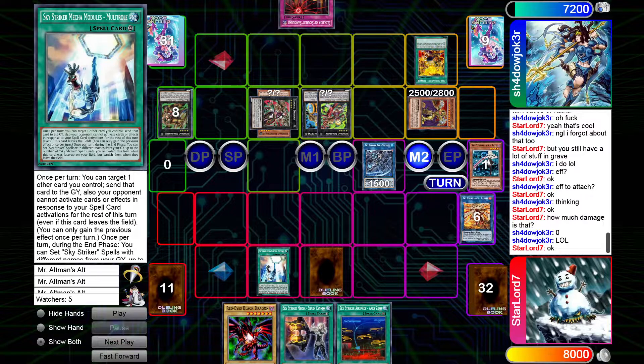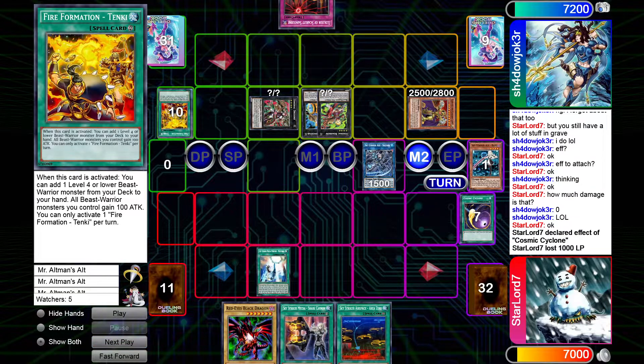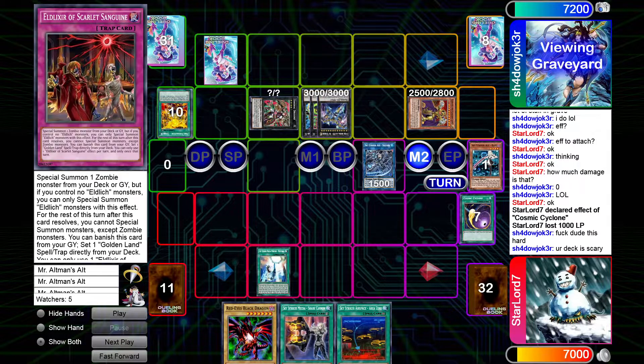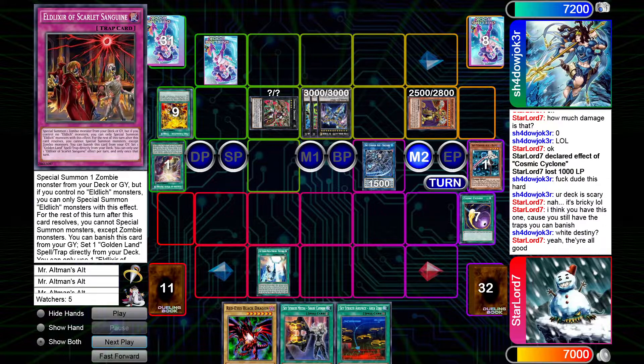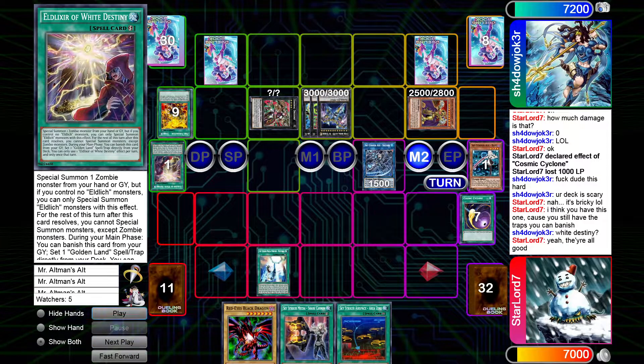I ask how much damage that is and he says zero. Drident pops the back row — I chain the Cosmic to the Tenki, because it matters if he has a Barrage. He goes into Zeus, sets the Eld Elixir, then banishes White Destiny for a Conquistador and passes turn.